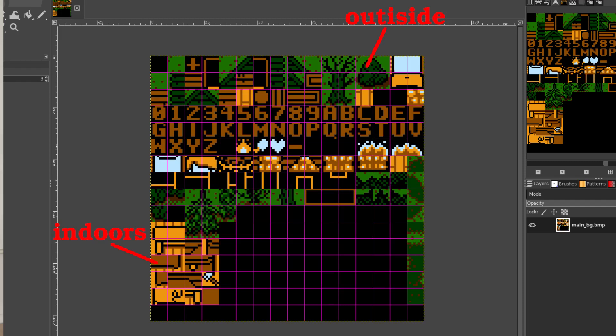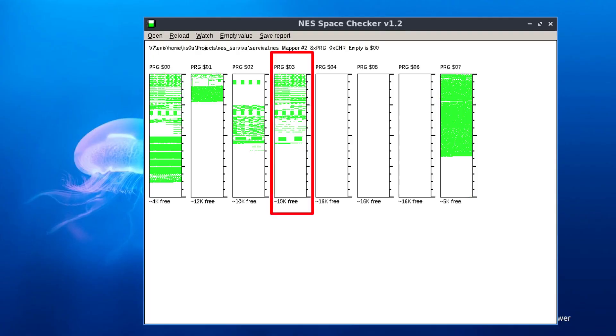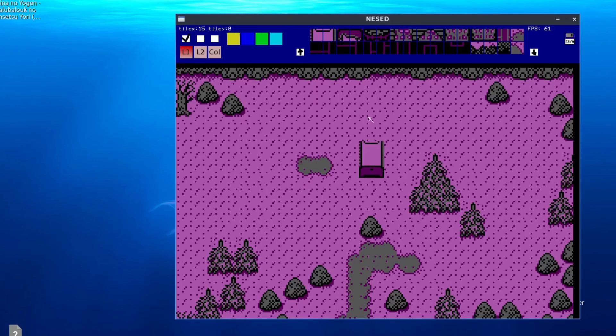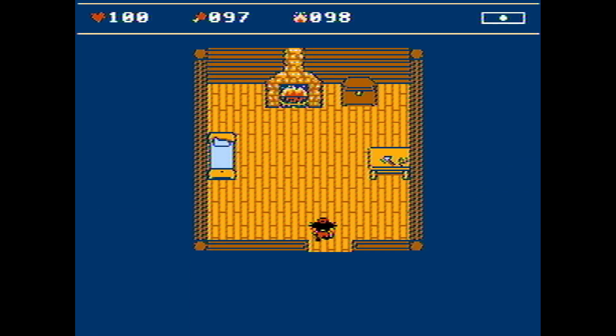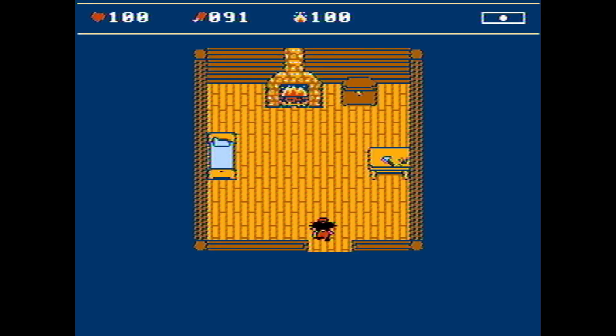I also noticed that now there are more indoor tiles than tiles for trees, rocks, and other outdoor stuff, so I've decided to split the background graphics into two separate tilesets. Whenever you go inside the house the game switches to a bank meant for indoor stuff — now it's bank 3 — and uses the appropriate tileset located in that bank. It means I can no longer use house environment tiles outside, but it's not like I'd need to put a bed in the middle of the woods. The only downside is that entering the house might take a few milliseconds more to load the new tiles — perhaps I'll add a fade-in animation for a better transition.